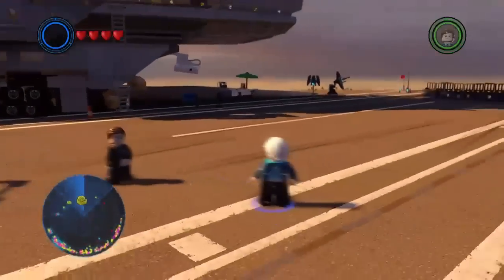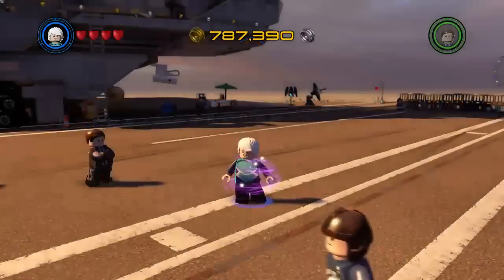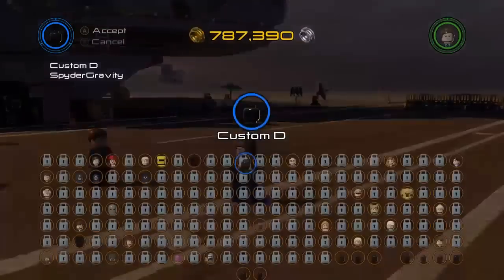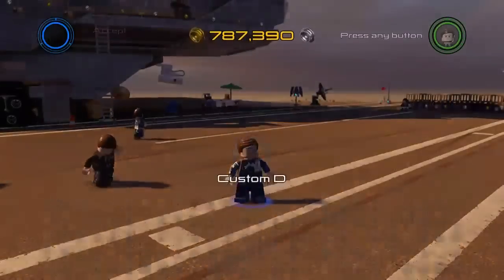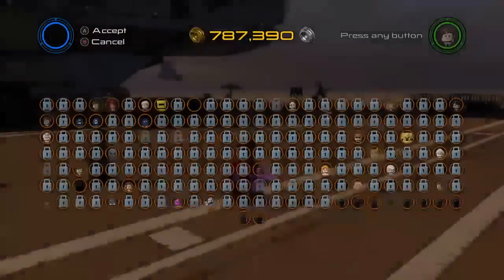So now what you're going to want to do is switch to your character. I'll use my example for this — I'll pick him, then go to Barry Allen, go back. Just switch between these two a few times. You don't have to move at all, just keep switching between these two. The more you do it, the faster they'll go. I'm going to do this a few more times so that you can see this.